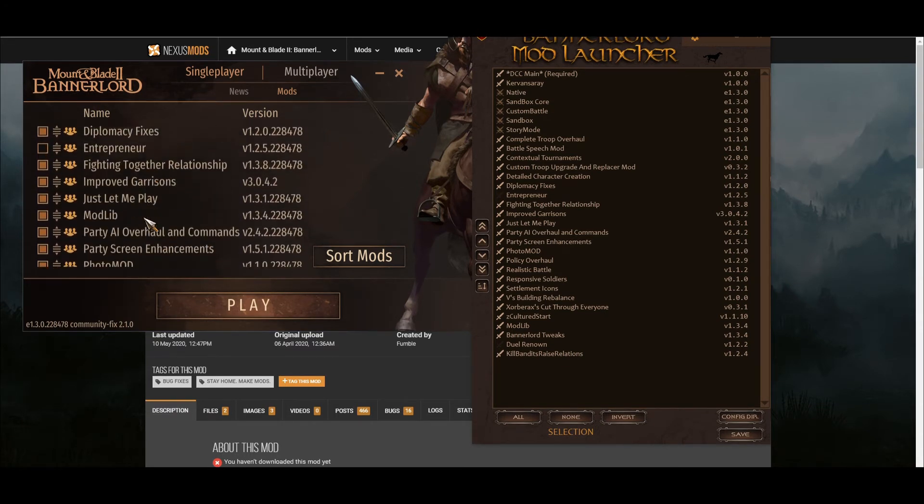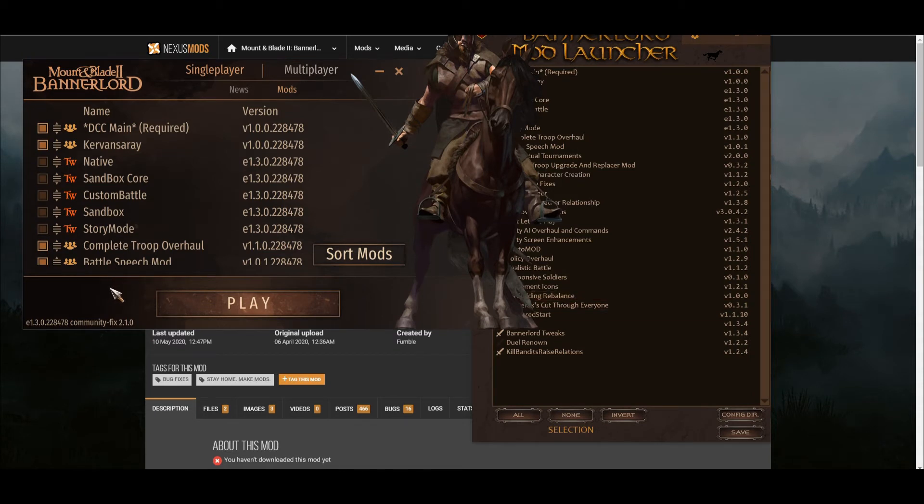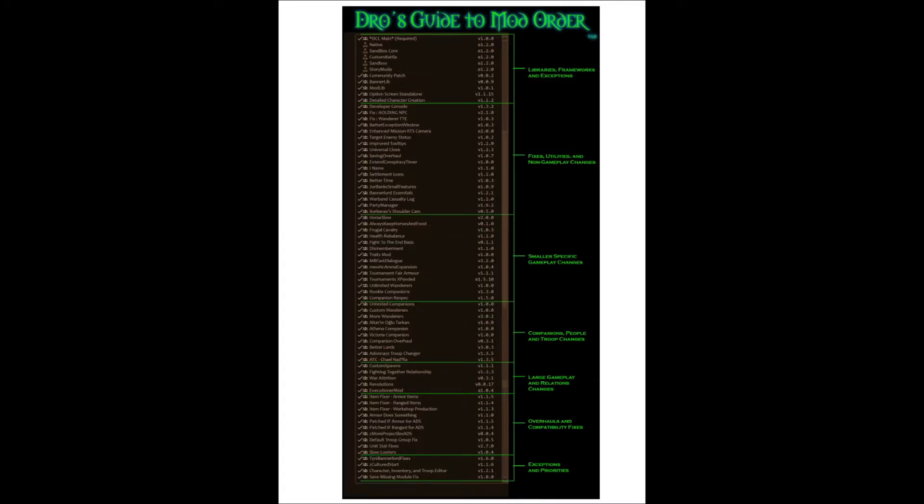If you have any problems after this method, there is another fix for you. The guy who made the mod 'Draw's Lighting Improvements' has some instructions — you can pause the video now and look at the picture he made. It shows in which category the mods should be ordered. So first, use the Fixed Launcher and the Sort Mods button. If you still have problems and the mods are for your game version, look at this guide and change your mods into the right category.